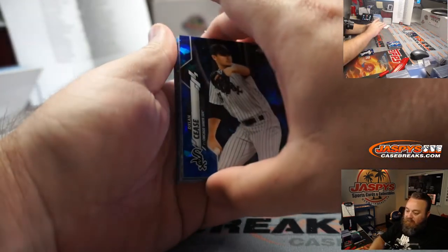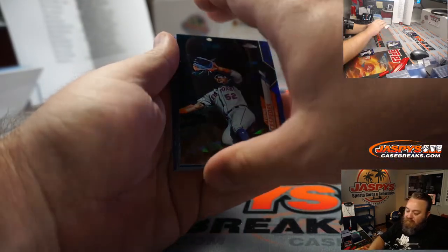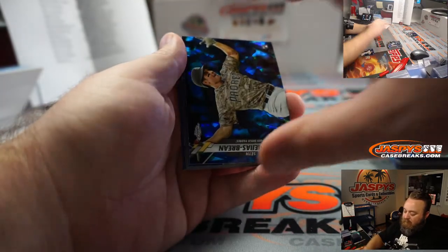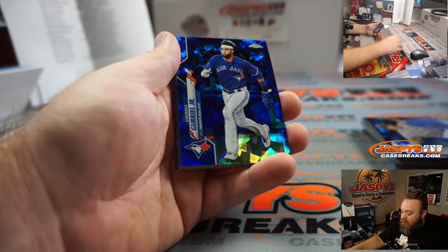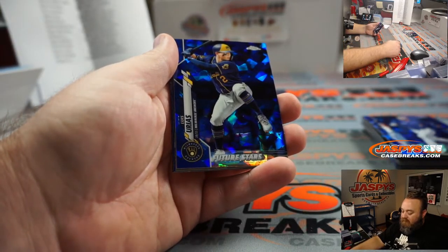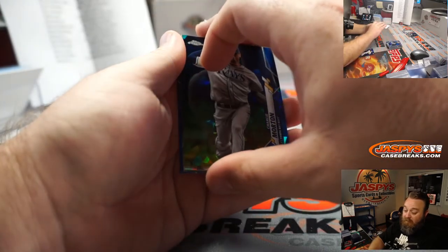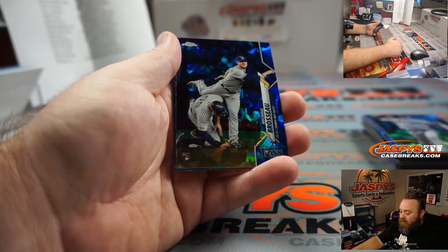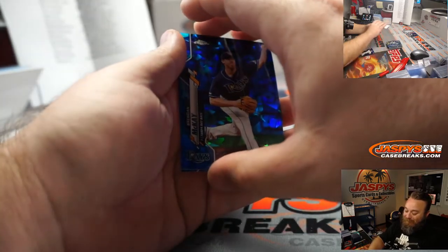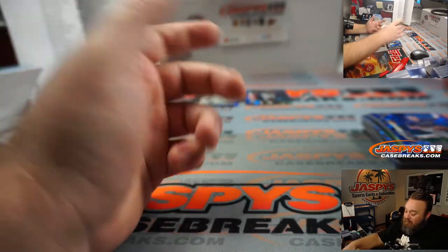Dylan Cease, rookie for the White Sox, Rich Ferratas — spot you got for buying more than one team. Yoenis Cespedes going to the Mets, Richard Miller. Seth Mejias-Brinn, rookie, Padres, Darren McKenzie. Lourdes Gurriel for the Blue Jays, Rich Ferratas. Louis Brinson, Brewers, Richard Ferratas. Charlie Morton for the Rays, Rich Ferratas. Michael Brosseau for the Rays, rookie, Rich Ferratas. Brendan McKay for the Rays, Rich Ferratas. And Eduardo Rodriguez for the Red Sox, Rich Ferratas. That was a personal box for Rich right there, guys — including that Bo Bichette.